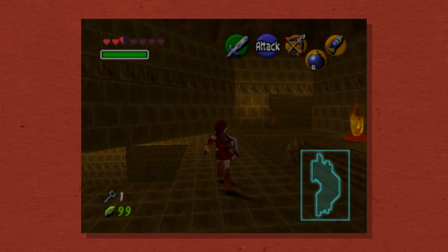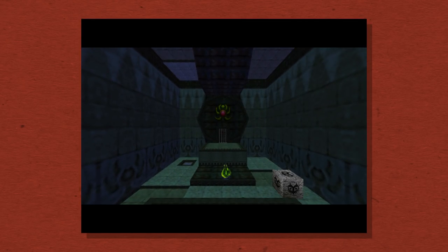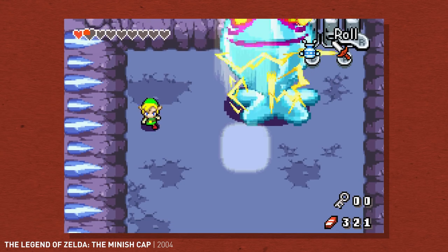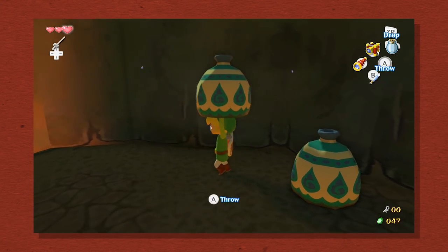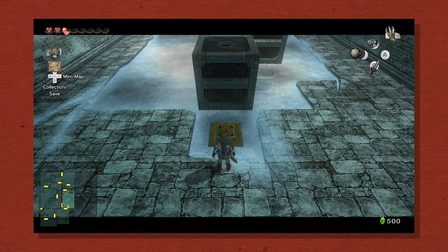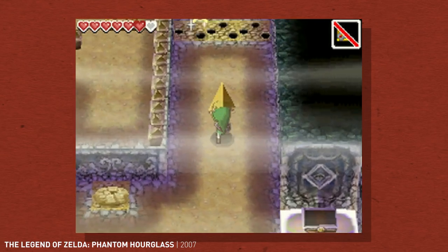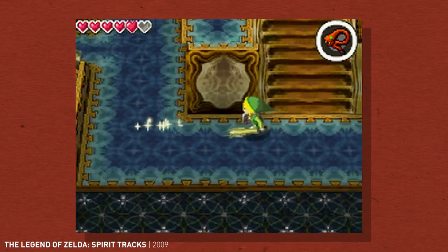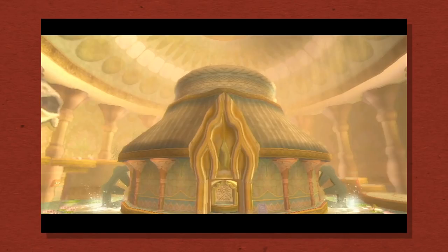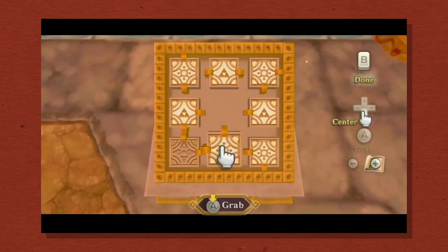Then Ocarina of Time and Majora's Mask brought those ideas into the third dimension. Suddenly, dungeons weren't just sprawling mazes, but intricate 3D spaces that unlocked like a puzzle box. On handheld, another developer, Capcom, confidently explored different dungeon designs in the Oracle games and Minish Cap. Meanwhile, on console, Nintendo decided to make the dungeons easier to navigate in Wind Waker and Twilight Princess, as they focused more on individual puzzles, combat, and memorable moments. The DS games followed suit, but the Temple of the Ocean King in Phantom Hourglass and the Tower of Spirits in Spirit Tracks gave Zelda players something new — dungeons that you'd revisit over the course of the adventure. And Skyward Sword helped Nintendo return to brain-busting architectural puzzles, with places like the time-travelling Sand Ship and the shifting rooms of Sky Keep.